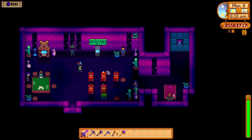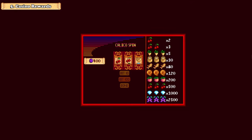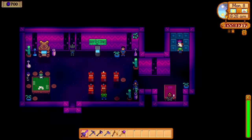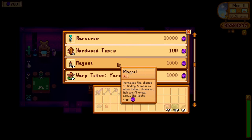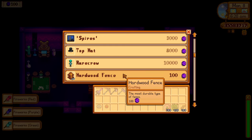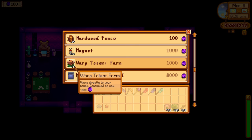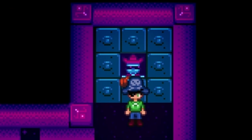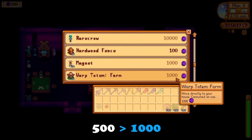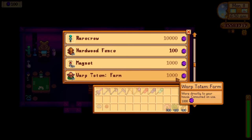Next up, we have a change that affected the casino in the Calico Desert. The machines still work as before, but the prize shop has seen a big change. There are now limits on the amount of items you can get from the casino, and we can no longer get unlimited farm totems — the max payout is only 20. Also, the price of the warp totems has increased from 500 to 1,000 tokens. So there goes our easy farm totems. It's quite a sad day.